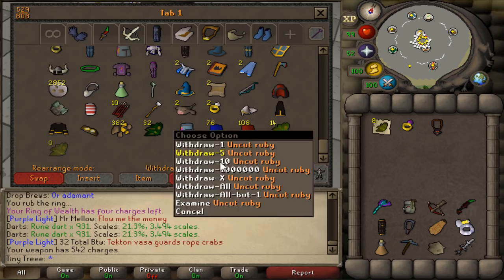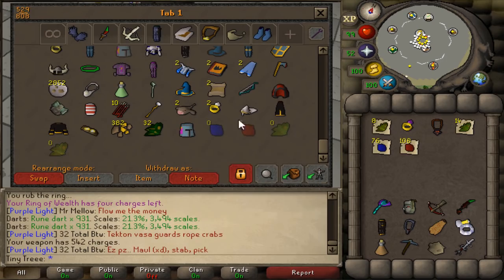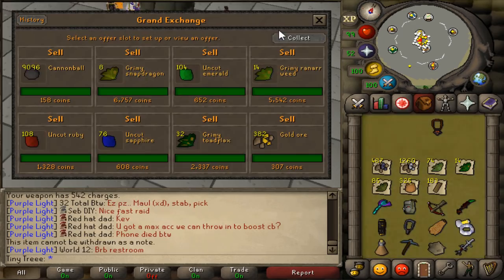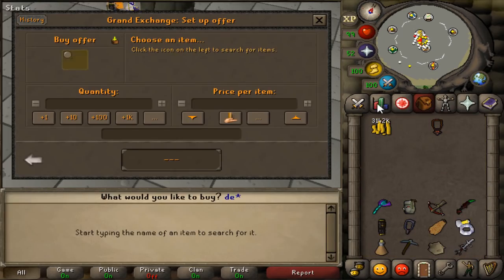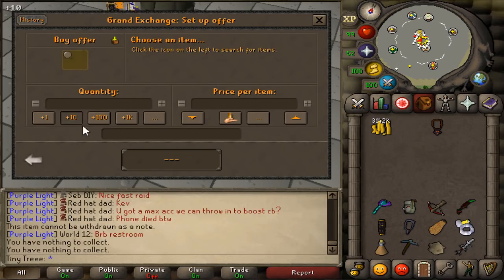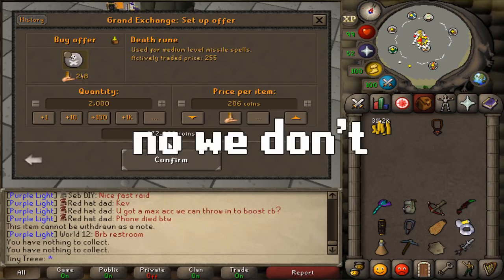I probably should sell some of this raids loot, so I'm gonna sell all of this and see if I can get the staff recharged. Not bad — three mil. I'm gonna use that all on the swamp.